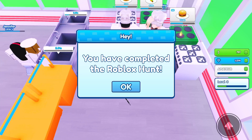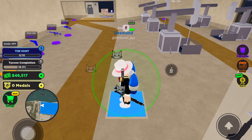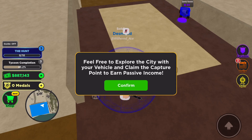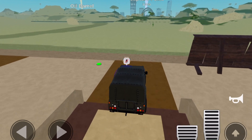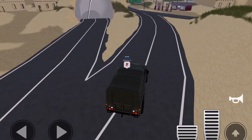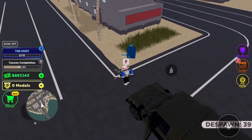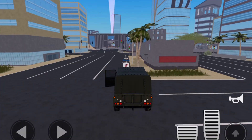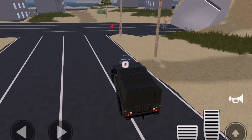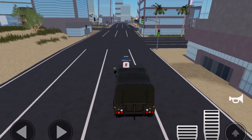I'll see you guys in War Tycoon where we will get the next badge. In War Tycoon it pretty much says in the name that it is a tycoon. I highly suggest that you build up to your garage so you can spawn in a vehicle, because the way we get this badge is we have to collect 10 crates. The crates spawn in the city and the only way to get there quick enough is by car - if you don't, you're going to have to walk there which will take about five minutes. The spawn locations might be slightly different for some people.